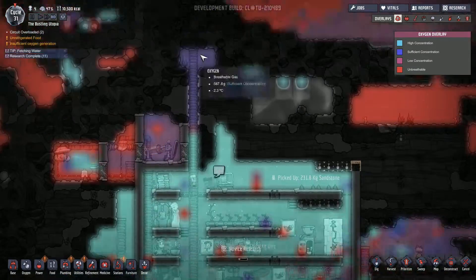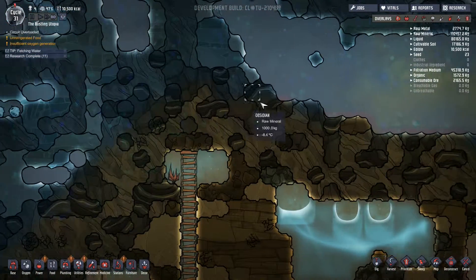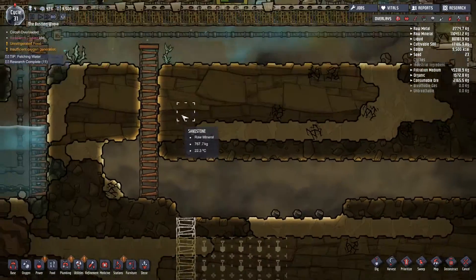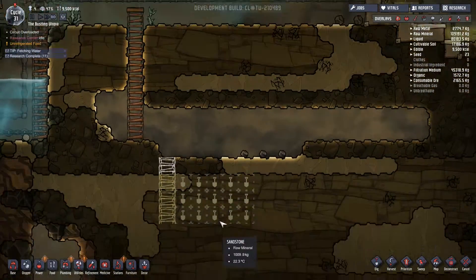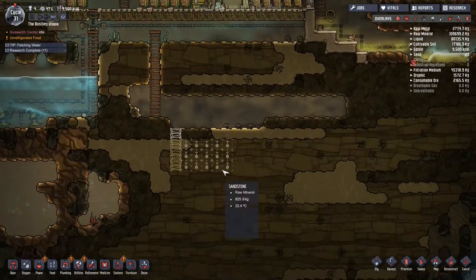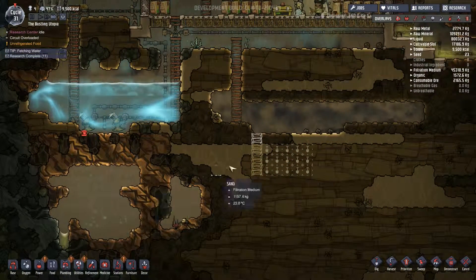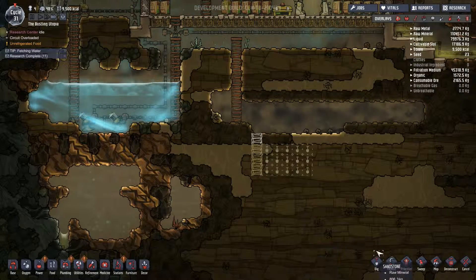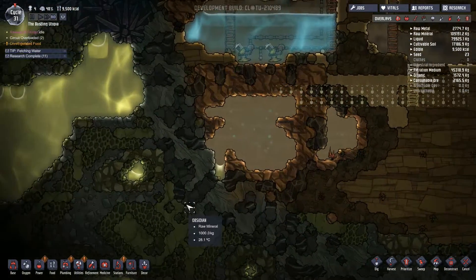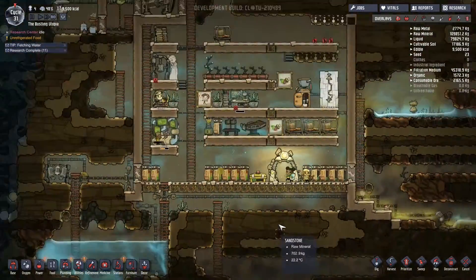It looks like we've got all our contaminated oxygen going up to the top of the base as well, which is good. We might eventually dig this area out - this is like the ice biome up here. What we're going to do is put a coal generator in down here, out of the way, because as soon as we build it we need to start getting on top of the carbon dioxide problem. That's going to require an air scrubber. In the meantime, we can dig down here - dig an escape route for the carbon dioxide. I actually like the idea of that. We can have another place to store carbon dioxide then.